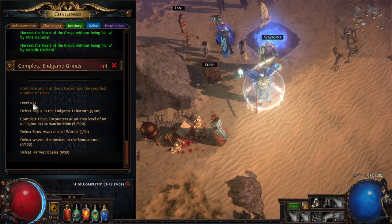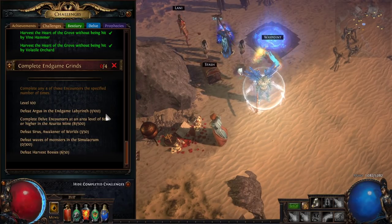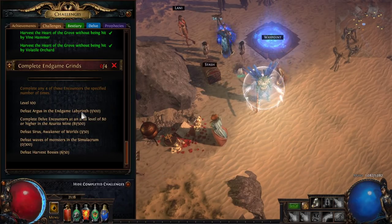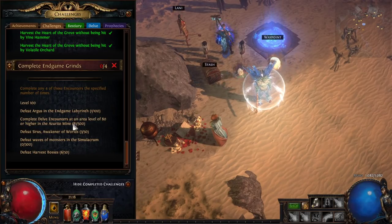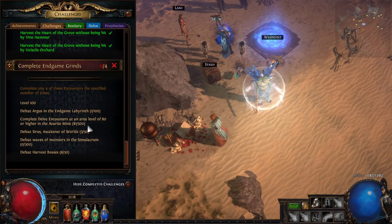Your best bet for level 100 is to build a character that can lead Chayula breach stone rotations and bring others along. Your second best bet is to join other people's runs. For defeat Argus in the end game labyrinth 100 times: wait for a day when Argus spawns in the very first room, stockpile 100 offerings to the goddess, then run the labyrinth back to back. Check poelab.com for the daily labyrinth layout — the eternal lab and all three uber-duber labs share the same layout each day.